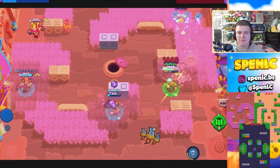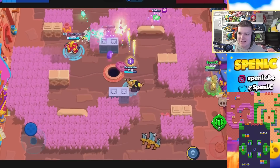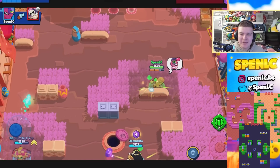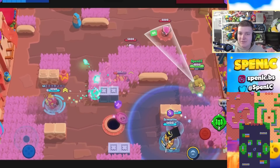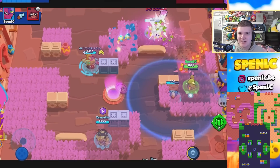Next up is Tara. She really struggles in this meta, but Gem Grab is by far her easiest mode to push. Double Swoosh is a map that's always been made for her — her main attack can easily scout the grass, especially with the vision gear. Gem Fort is always a map where she has a lot of influence, sneaking through the grass and getting behind enemy lines. Crystal Arcade is also good — if you get a good pinch and control the lane, it's pretty hard to get a Tara out of that grass.